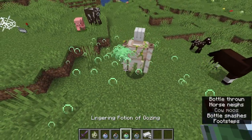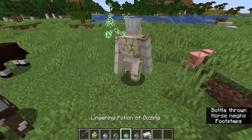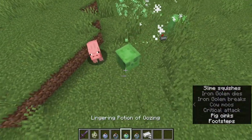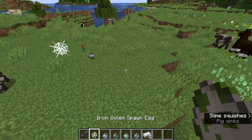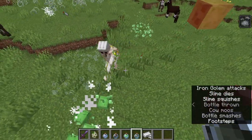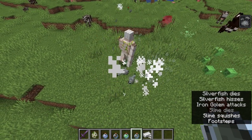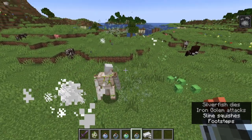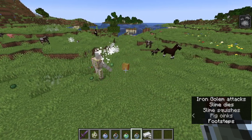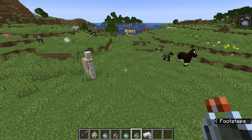Then we have oozing, crafted with a slime block — the last one was done with a cobweb. This one will make enemies split into slimes upon death. And the last one, made with a stone block, is infestation. With infestation you get a more interesting experience, because it makes silverfish appear when the target is killed. Have fun with some absolutely chaotic encounters, especially if your trial chambers happen to be under a mountain where exterior silverfish might be leaking into the fight.